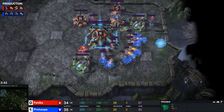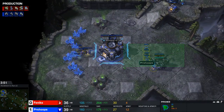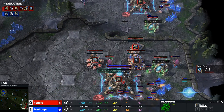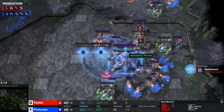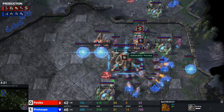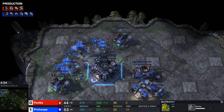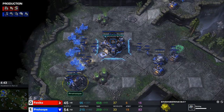I imagine he's gonna get blink DTs — just an off-the-cuff guess. A bunker is coming down at the front, so Pro Hoops is reading into this. The starport is about to pop out, warp gate is about to finish up, and there is no robo on the map yet. Pro Hoops throws down a scan and clicks on the Dark Shrine in the back — he knows exactly what his opponent is up to. He highlights it like he wants to cancel, but he doesn't. Pro Hoops responds: Engineering Bay, a tank, a reactor on the starport — he is well prepared for this.